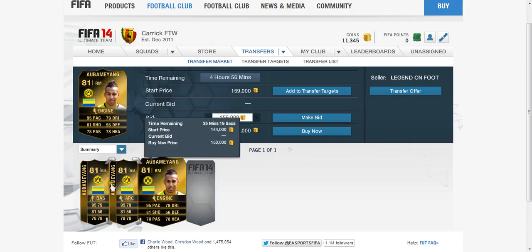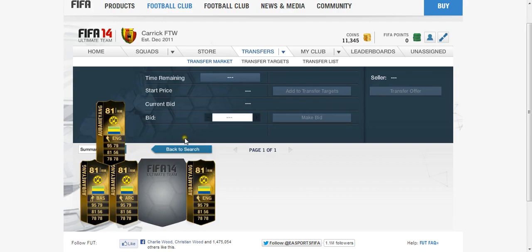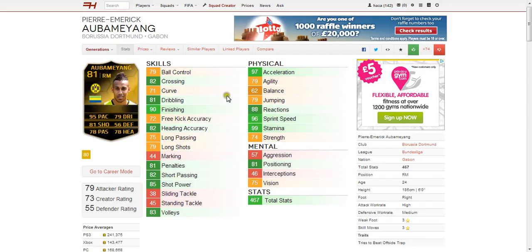Currently its lowest price on Xbox is 150,000 coins. Moving on to his in-game stats, we can see there are some incredible ones — obviously 99 stamina, pretty sure you get that with every inform. Looking closer at the skill stats, we can see he's got 90 finishing, 82 heading accuracy, 81 dribbling, 82 crossing, just an all round great player — 85 shot power, 82 short passing, 81 penalties and 83 volleys.